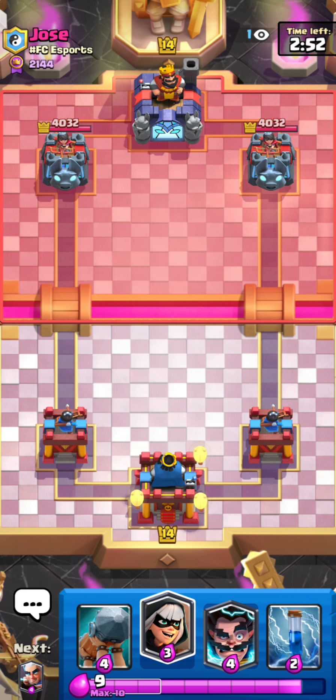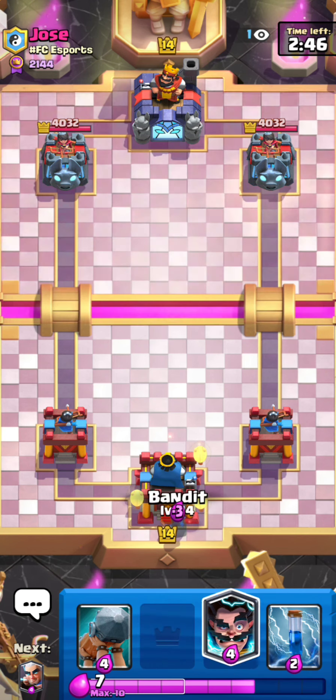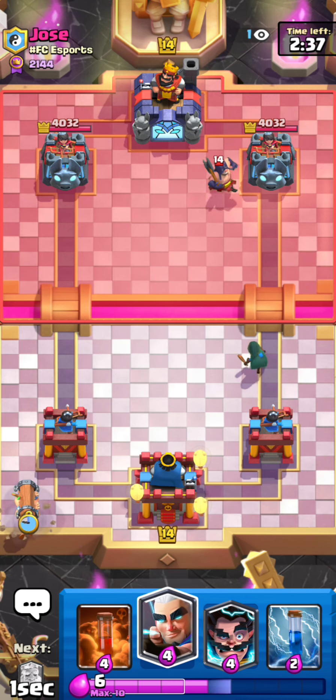Here's the next game. I've got battle ram, bandit, electro wizard, and zap. Going for a bandit in the back — he's got executioner, so let's battle ram over here.